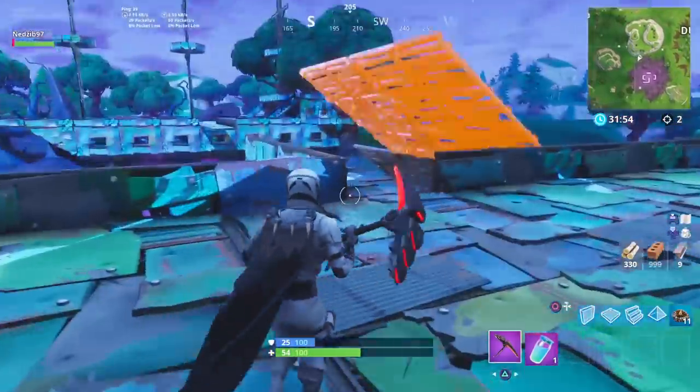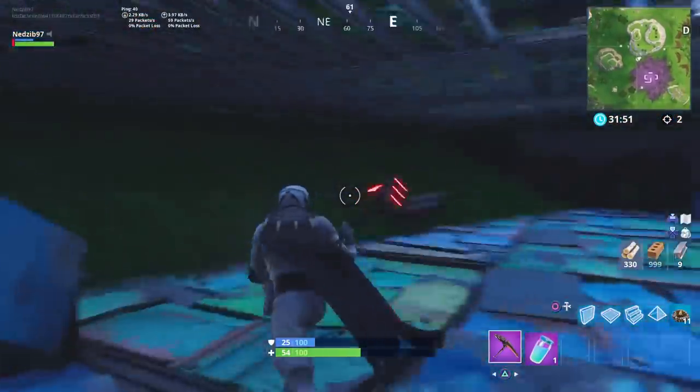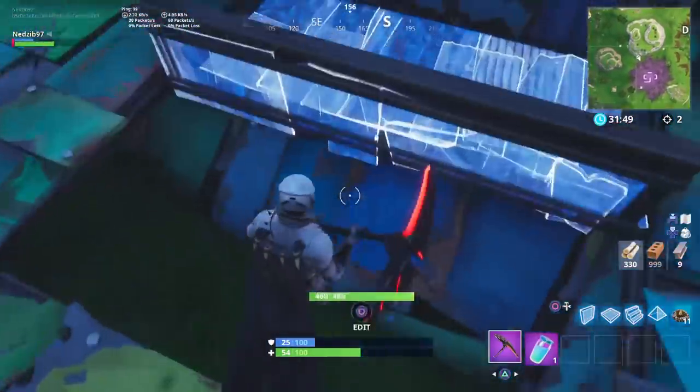I'm just going to show you what it looks like inside. It's pretty straightforward — there's nothing else inside of it. It's pretty hollow as you go into the belly of it, and that's like that for both ships.